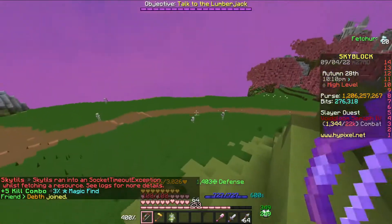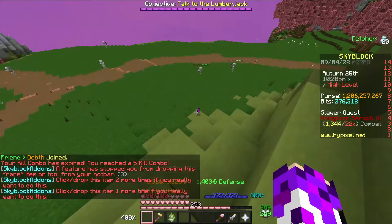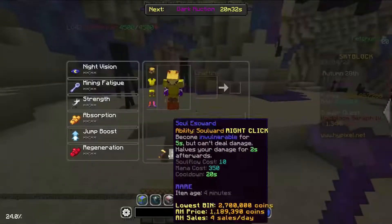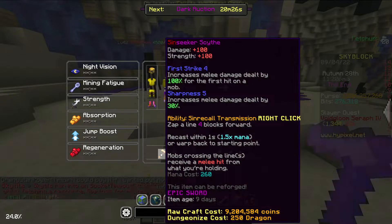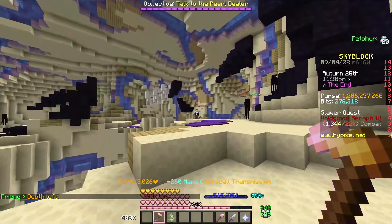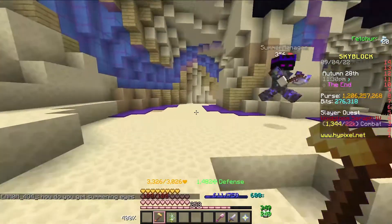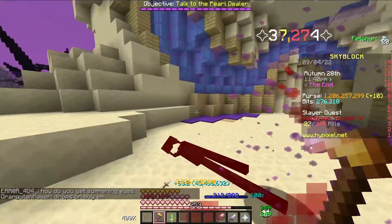So that's what's wrong with the Spider Queen's Stinger — you can't do any damage with it, there's no point to have it. Next up, the Sin Seeker's Scythe. The problem with this is first of all it's confusing to understand, and second of all it sucks. The ability, Sin Recall Transmission, zaps you four blocks forward and then teleports you back, creating that little red slash.